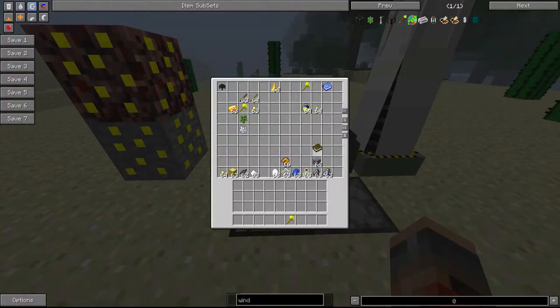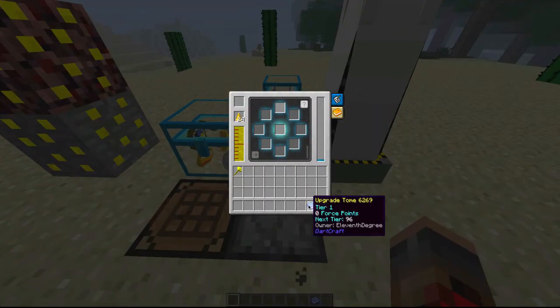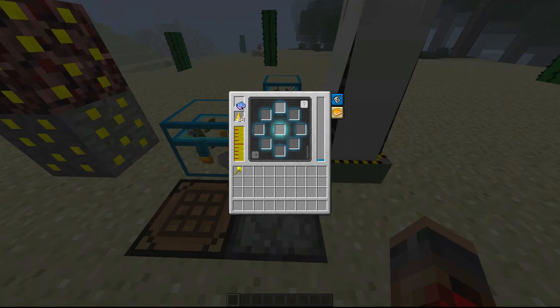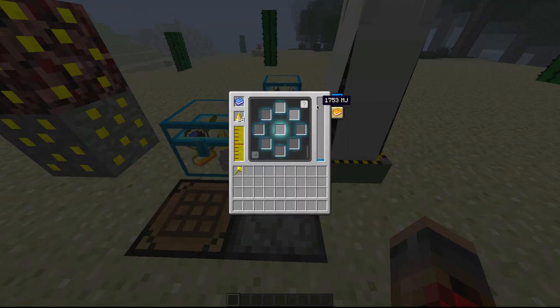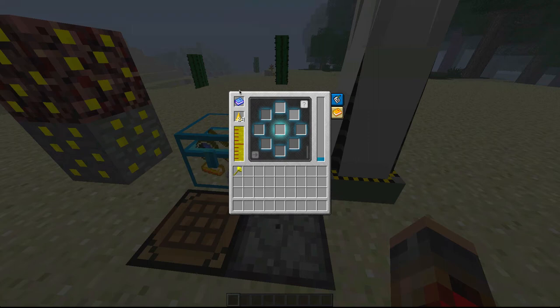Next, you're going to need a book and a force rod, and that will make your very own upgrade tome. The higher your tier is — it says tier 1 — the more enchantments you can do. If you click info in the top right, you can see there are some blacked-out silhouettes of items you need to upgrade your tome. They also add enchantments to your tools when you use them. You need a tier 3 upgrade tome to make time torches, so let's begin.